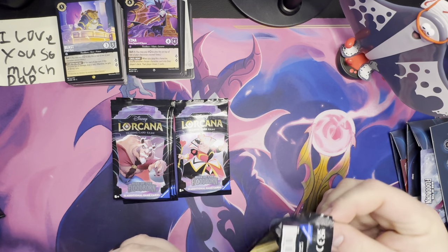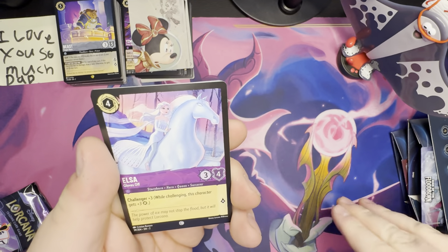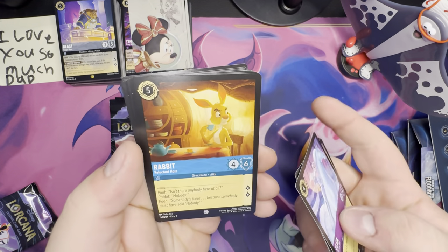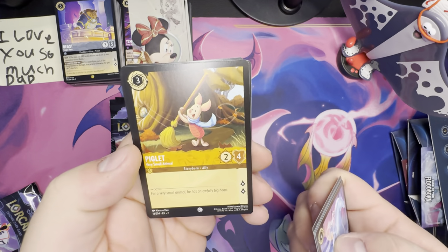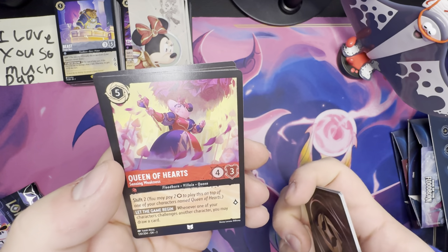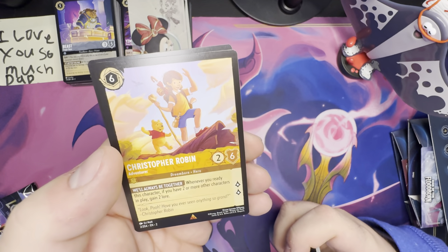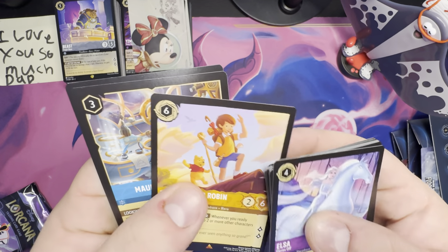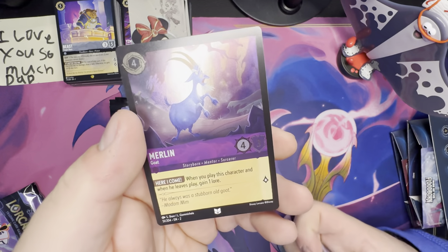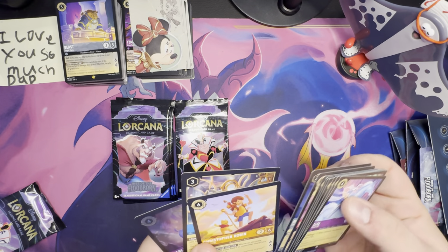Pack number three of the Illumineers Trove. Elsa — Gloves Off, which was one of the special promo cards in the Disney 100 pile. Tigger — One of a Kind. The wonderful thing about Tiggers is Tiggers are wonderful things. Hypnotize. Rabbit — Reluctant Host. Piglet — Very Small Animal. Donald Duck — Deep Sea Diver. Bashful — Hopeless Romantic. Queen of Hearts — that's cool. Robin Hood — Capable Fighter. Christopher Robin — Adventurer: if you ready this character, you gain two lure just for having two other characters in play. That's pretty solid. Maurice's Workshop. Merlin as a Goat — he was a crab, a squirrel, now a goat. Christopher Robin goes on top.